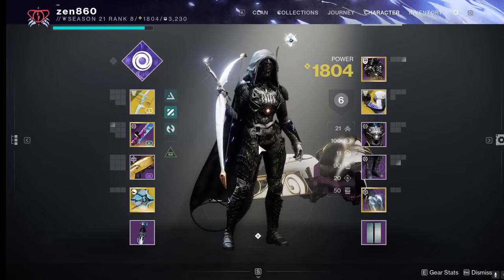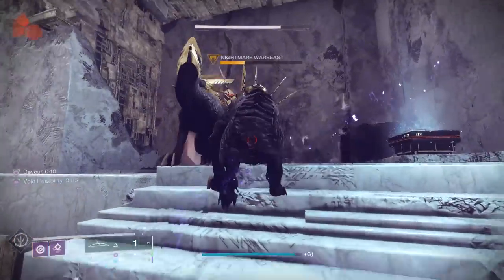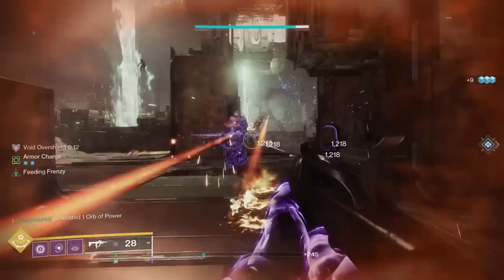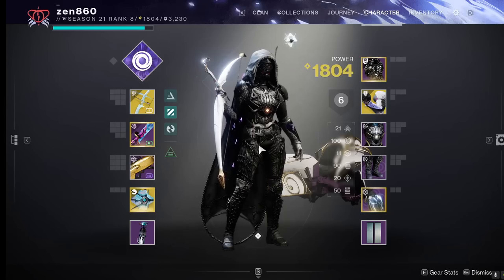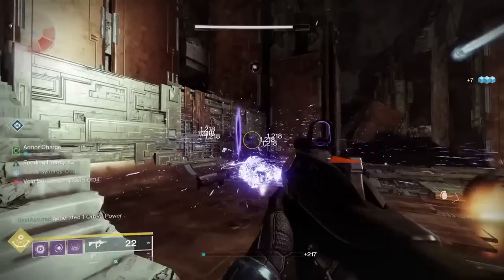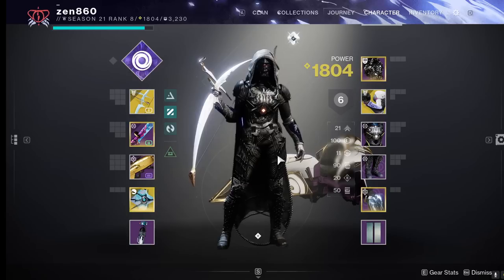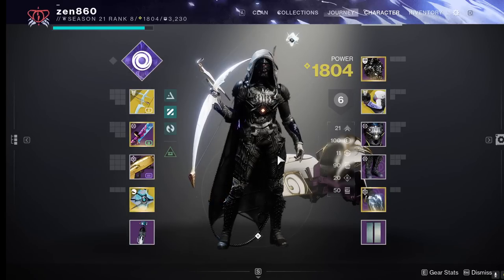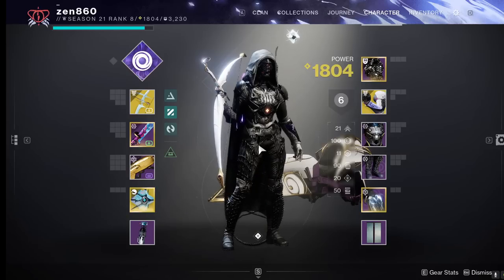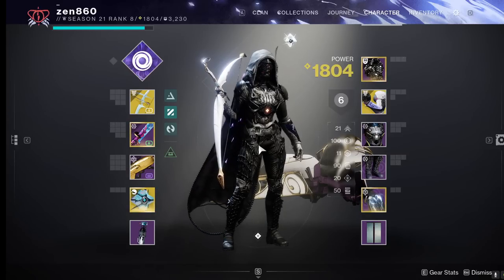Our gameplay loop here is very simple. We're going to throw a grenade or melee to weaken a target, kill them with Wish Ender, then pick up a void breach. After that all we need to do is hit them with our void special, then finish them with Wish Ender, and repeat. Hit them with our void weapon, finish them with Wish Ender, pick up the void breach. Picking up the void breach gives us devour and overshield, and we become invisible for killing all of these enemies since they are all weakened. Spamming that, we will literally have infinite weaken and near infinite surge stacks. It's so simple but ridiculously powerful.